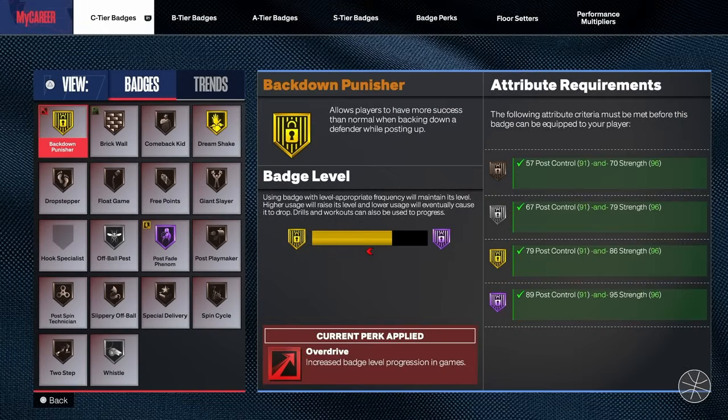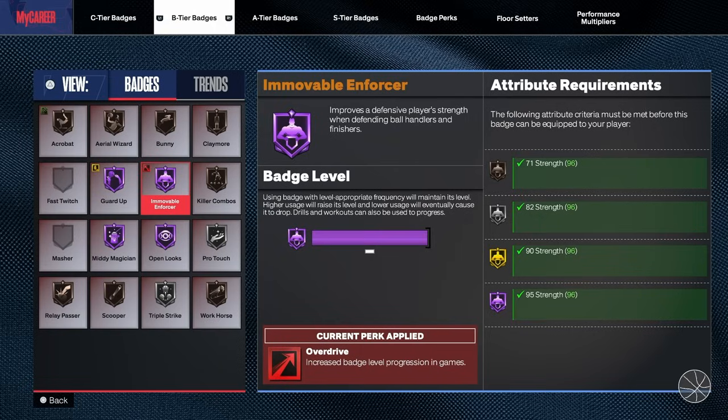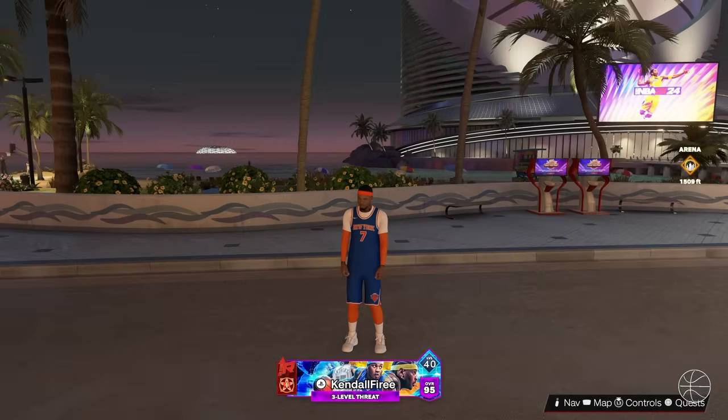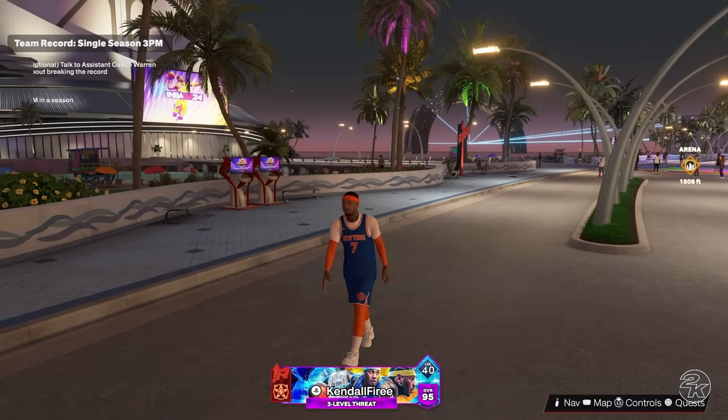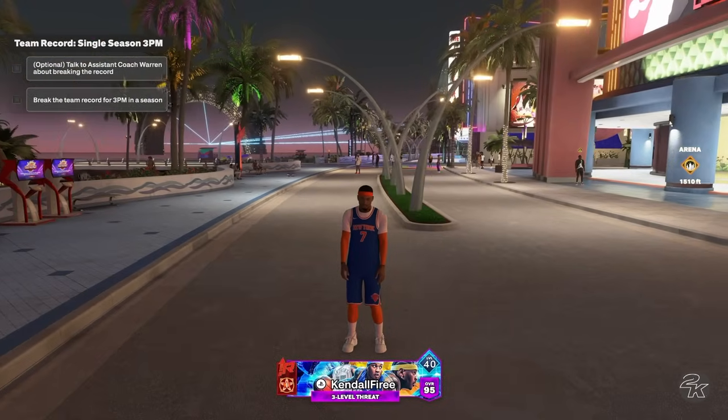Look at the badges — go over to B tier and it's right here: Immovable Enforcer. It requires 95 strength to activate on Hall of Fame. The second I unlocked this badge, I have been getting so many defensive stops. It's kind of crazy. I'm stopping seven-footers, 7'1" players, 6'11" — doesn't matter. I'm 6'8" with minimum wingspan, and what you're going to see in today's video is going to blow your mind. This is the power of Immovable Enforcer in NBA 2K24.